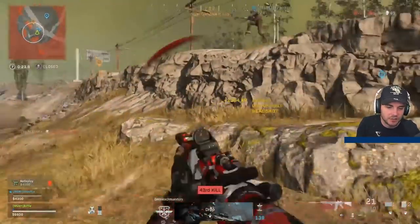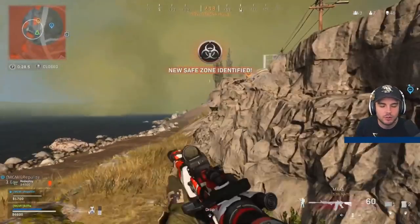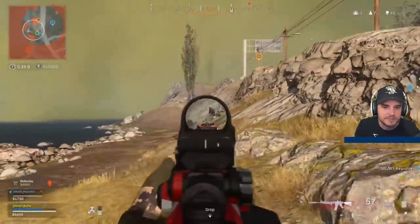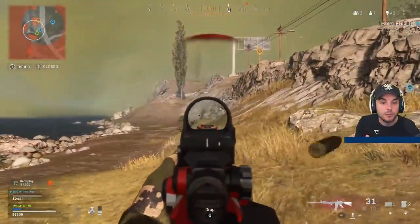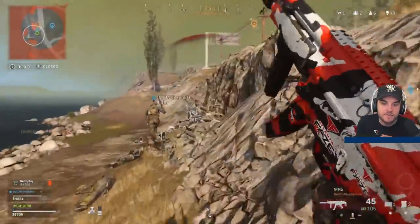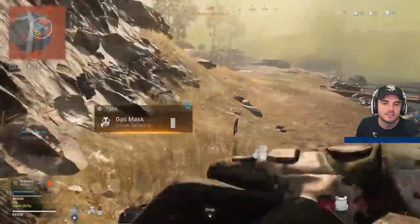Learn how to do the bunny hop — I cannot stress this enough. It's really hard to do if you don't play claw or don't have an elite or scuf controller, because jumping, aiming, and shooting at the same time is quite a difficult skill. But notice he jumps out and then bunny hops — he uses the momentum of that to make himself as difficult to hit and keep moving. It's harder for people to track him and get consistent headshots, so he's going to have a faster time to kill overall. And now he's got full plates and is in a really strong position — it's a 2v4 situation with 49 kills.